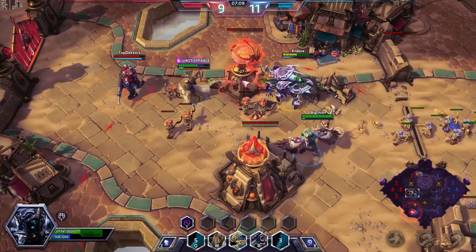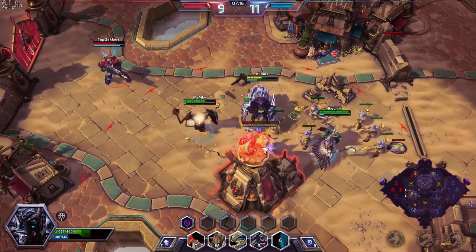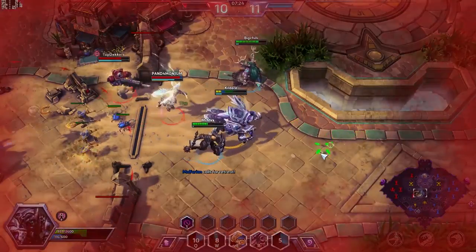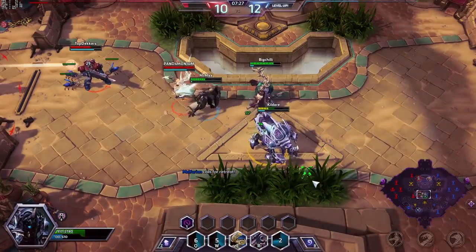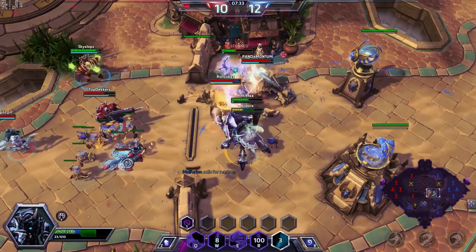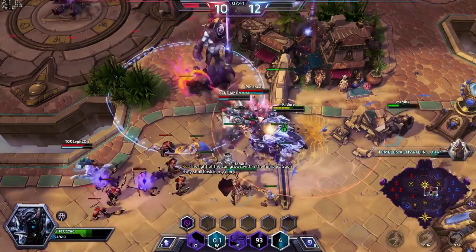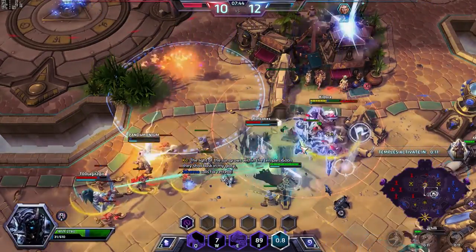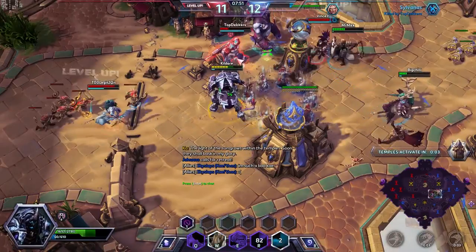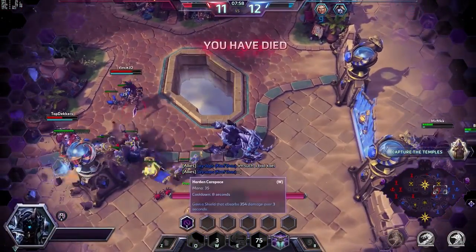Get a nice big heal on me. I'm alright, I can get away if worst comes to worst. He's using my ult now. I'm out of mana, so I can't really do much apart from auto attack. Alright, time to leave. Damn it, mana problem.